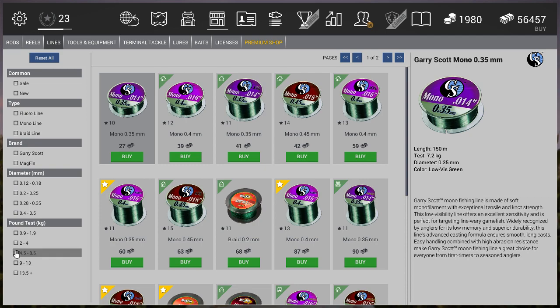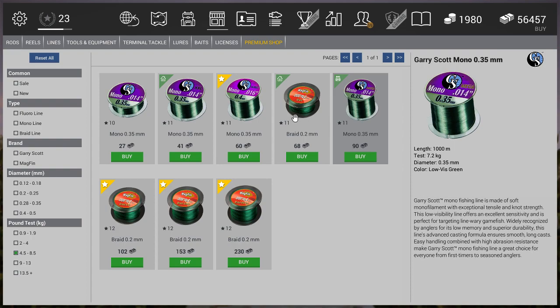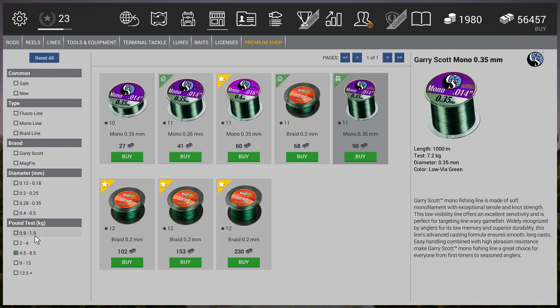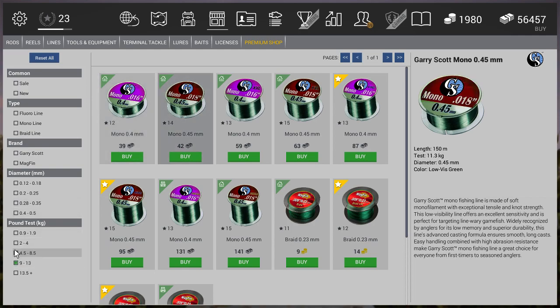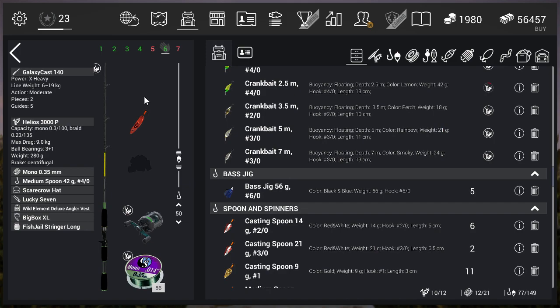If you go to lines in the shop and click, between 4.5 and 8.5 kilograms, the highest available is 7.2 — and this 0.4 listing is actually 0.35 in disguise, that's a graphical bug. So I can go to 9 but if you use 9 you'll break your reel. That's a gap of 1.8 kilograms that I cannot fill up, but it works. So you guys need to go with the 0.35 millimeter line and it works really well.